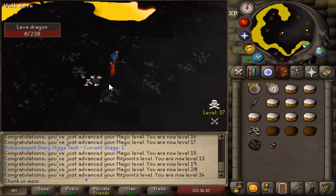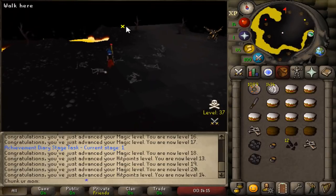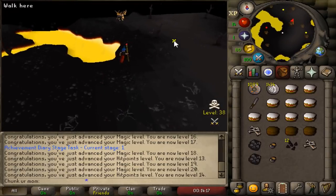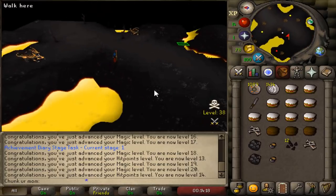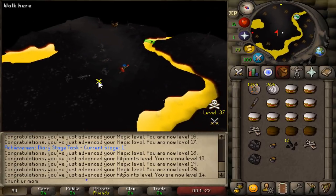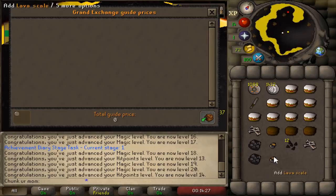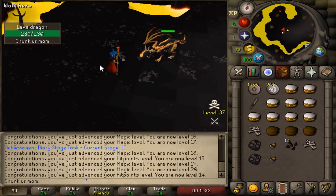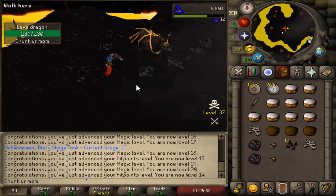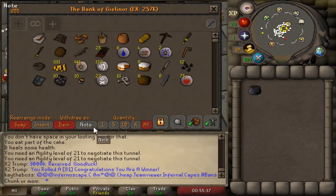On my second kill we get an onyx bolt — I'm out of here. Well, actually I'm not leaving — I'm not a beta male. I mean that's huge, but how much are these things worth anyway? 100,000 gold straight to the bank already. That is the first trip at lava dragons done — we got pretty lucky.